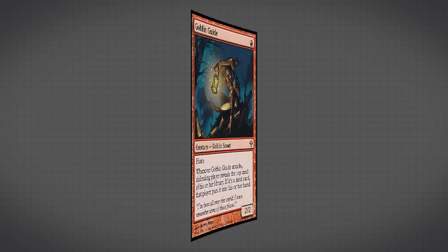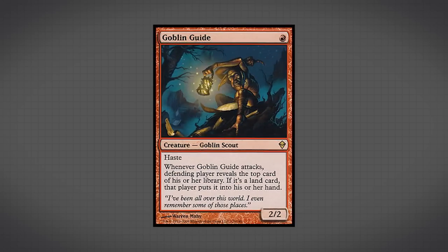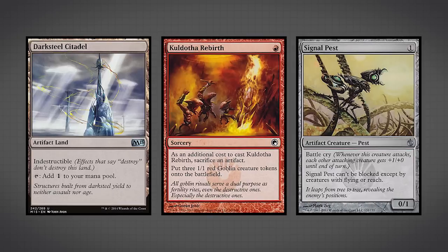If money is not really an obstacle for you, you can always get Goblin Guide — he is the single best one-drop creature in red because he allows you to swing in for 2 damage on turn 1 as a 2-2 with Haste. He does have a downside where you reveal the top card of your opponent's library and if it's a land it goes to their hand, but you also get to see what your opponent's getting. If you are looking at upgrading this deck, I would actually recommend taking out the Artifact combo — pulling out the Darksteel Citadels, Kuldotha Rebirth, and Signal Pest. Those cards are good but they are the weakest part of the deck, and all of the cards I listed off can easily replace them. If you cut the Artifact combo, you can also go down to 18 Mountains.